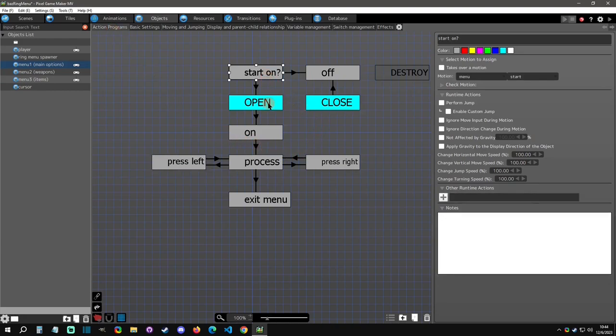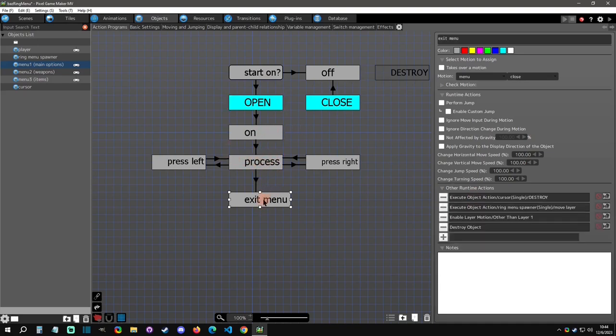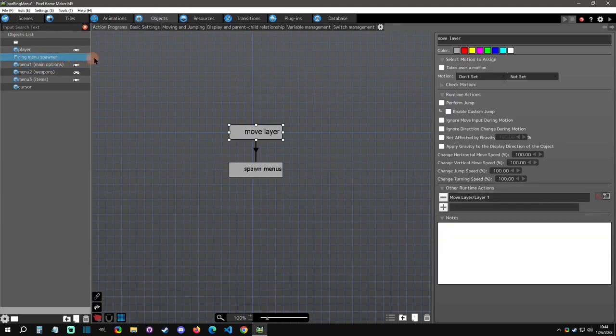You can also set the base turning speed here. For the exit menu — since this is the main menu — when you press the Escape key it will tell everything to destroy itself basically. The cursor tells the ring menu spawner to turn off so you can call it again, and then it re-enables the layer that the rest of the game is on.